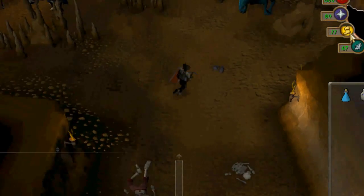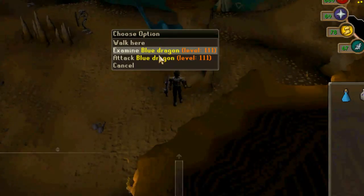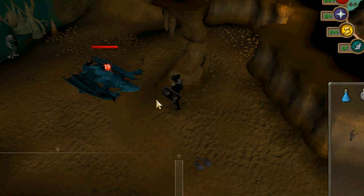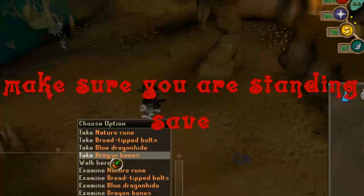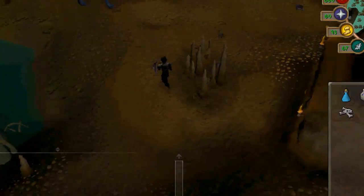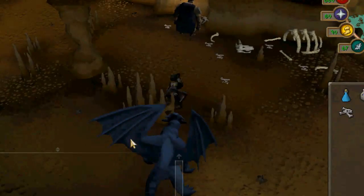Now that you're here, there are three dragons. I use the first one — stand behind this pillar and kill it. I always pick up the hides and bones. The second dragon is behind these little spiky obstacles, and you kill it right here.